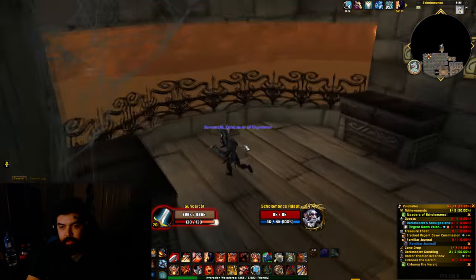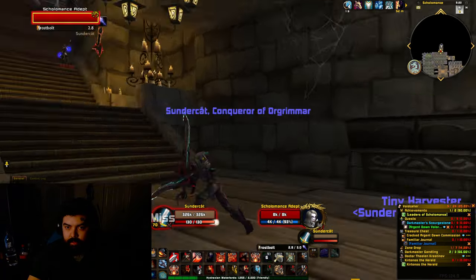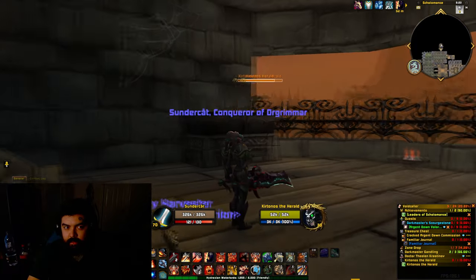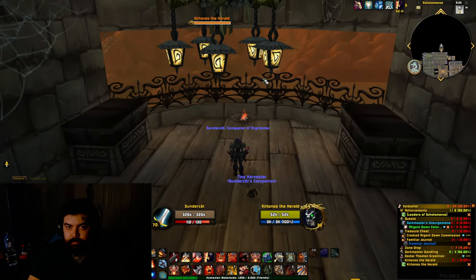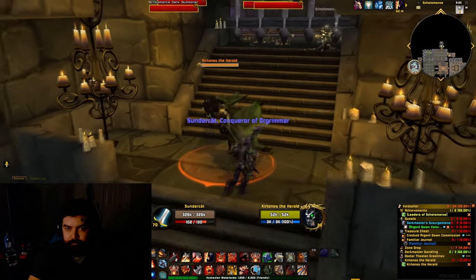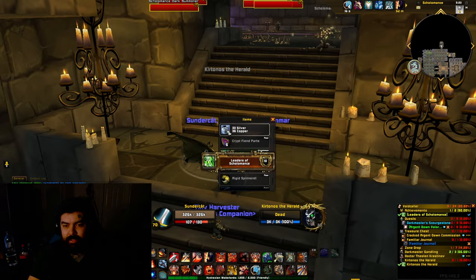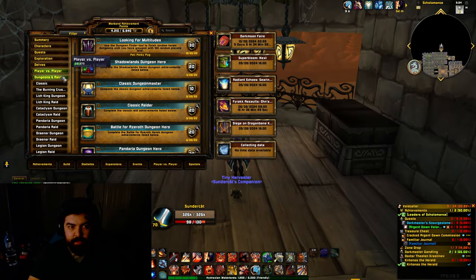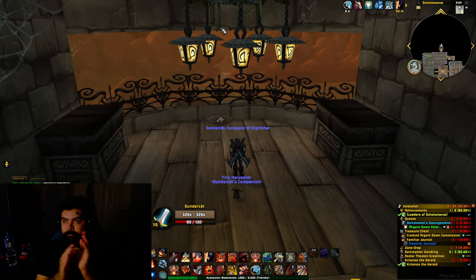Okay, we are here. Come in here and use the Blood of the Innocents. He should be flying around here — there he is. Alright, we're about to get the achievement. Are you excited? I'm excited. And there it is — Leaders of Scholomance. And that completes all of the classic dungeon achievements. Yay! Good job, me.